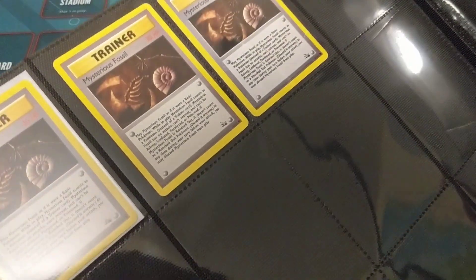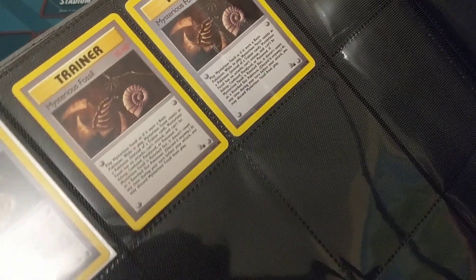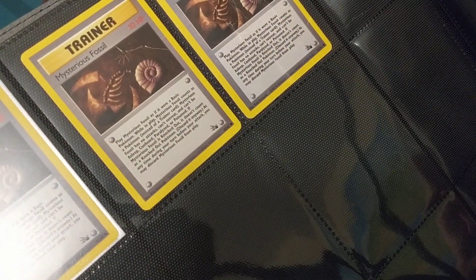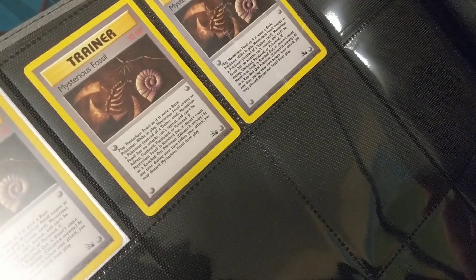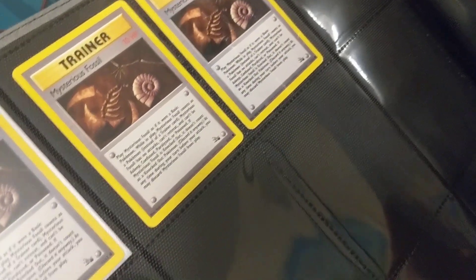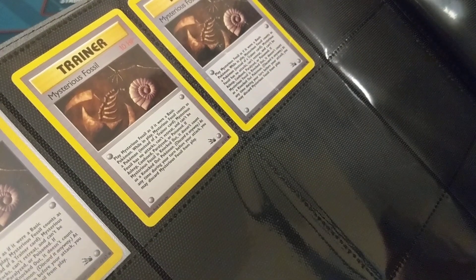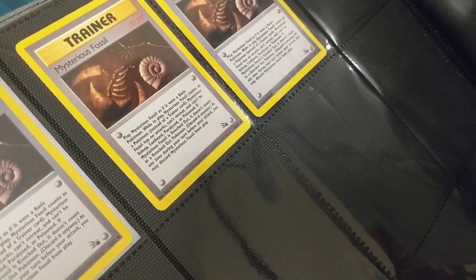Of course, we will round out with probably the most important card in Fossil: Mysterious Fossil. You can see Kabutops here, you can see an Omanyte, you can see Aerodactyl's arm — just so much in this art. It's what the whole set was really built around — these fossils — and they certainly are mysterious. It's been nine generations of Pokémon now with Scarlet and Violet, and we still only have a handful of Fossil Pokémon. I'm surprised we didn't get any this generation — they might put some in the DLC.